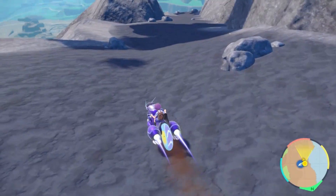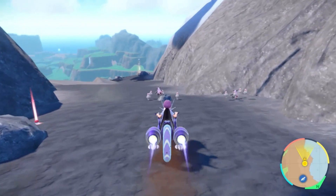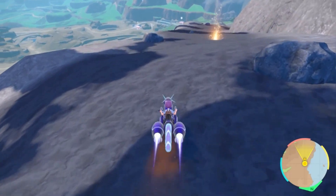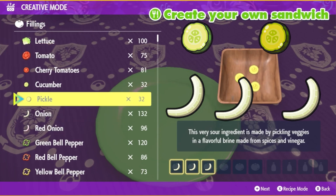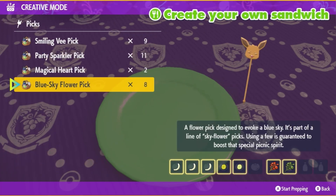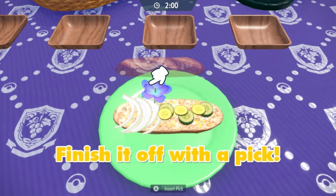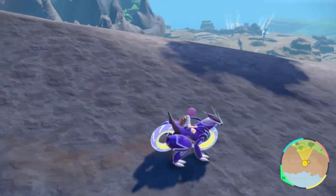Last but not least, you can find Spoink on this mountain when you use a Psychic Encounter Power 3 and Sparkling Power 3 sandwich. Look at how many of them there are — this is the perfect location to find that cute little pig for your shiny collection. All you need for this sandwich is three onions, one pickle, one cucumber, and any two Herba Mystica combo as long as it's not sweet and sour. Put the onion on one side and cucumber on the other to keep all the ingredients together, and always eat that bread.